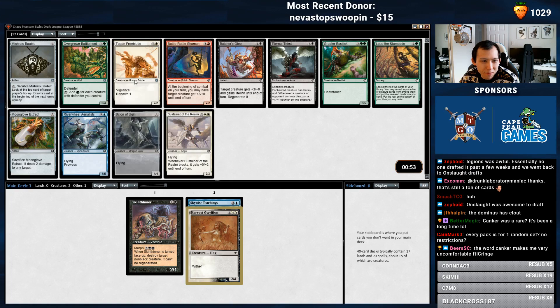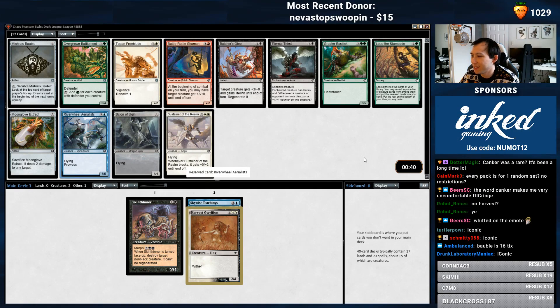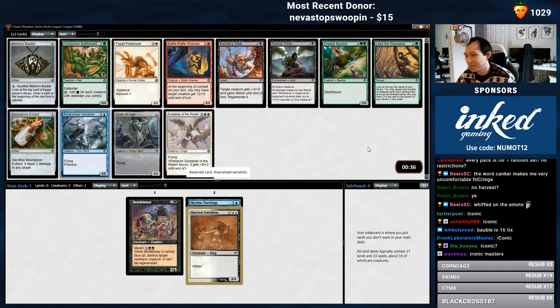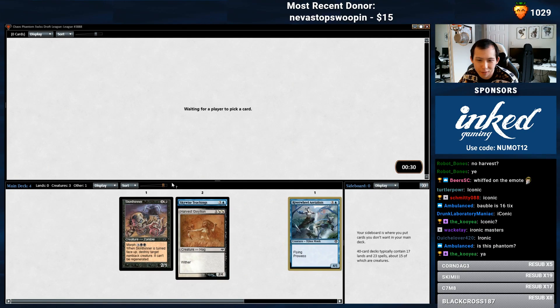Now we have this Master set that I can't remember the name of. Riverwheel Aerialists, I guess. Aerialists is just the best card there — 4/5 flying for 6, good rate.